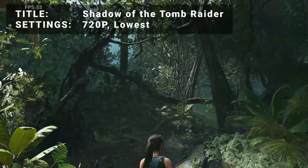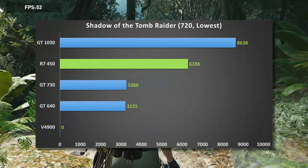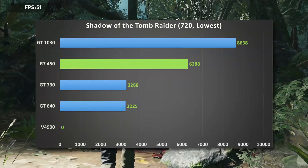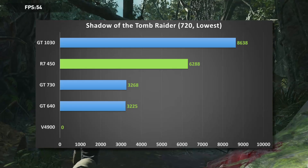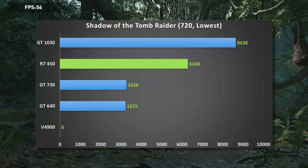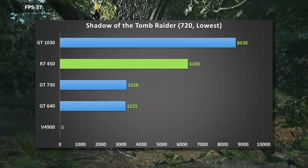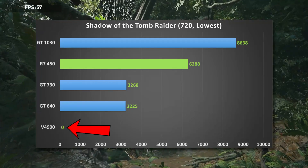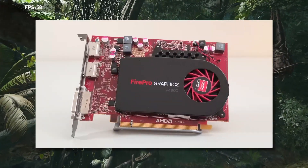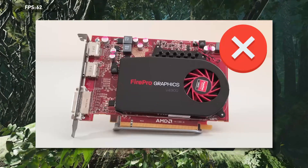Next up, it's Shadow of the Tomb Raider running at 720p and the lowest preset. Some interesting results here, as both the GT1030 and R7450 push well ahead of both the GT730 and GT640. The R7450 nearly doubles the performance of the GT730, which finally manages to edge out the GT640 by just over 1%. The FirePro V4900 struggled to complete this test at all — the 1GB of memory on this card is really a big limiting factor here, and is just going to be more of a problem with newer titles going forward.